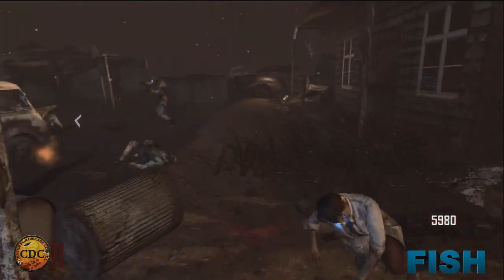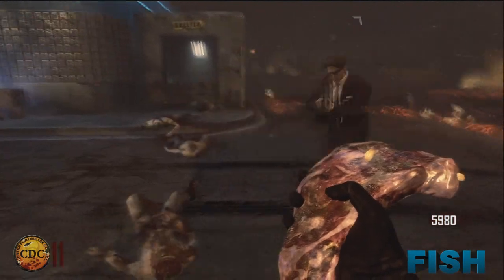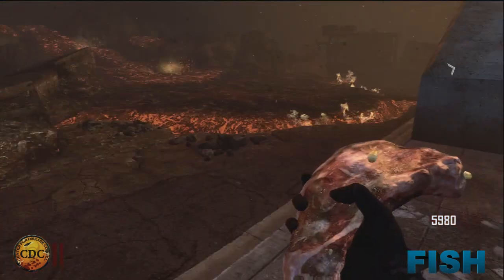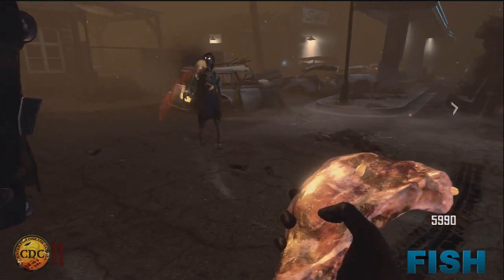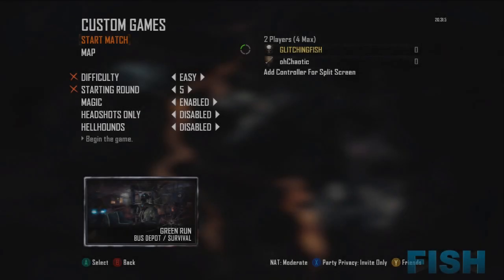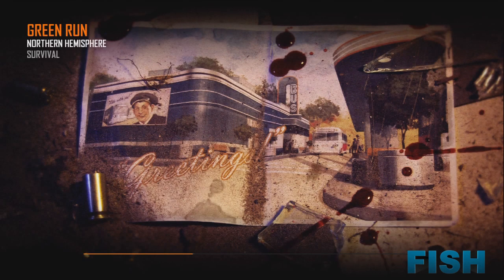Hey, what is going on guys, it is Glitch and Fish here. Today I'll be showing you guys a brand new glitch which will actually allow you to play grief mode on Bus Depot. As you guys should know, Bus Depot only has the game modes survival and transit, and this will allow you to play grief, which actually isn't on the map Bus Depot. All you want to do is start up a survival match on Bus Depot — doesn't matter what round, doesn't matter what difficulty.